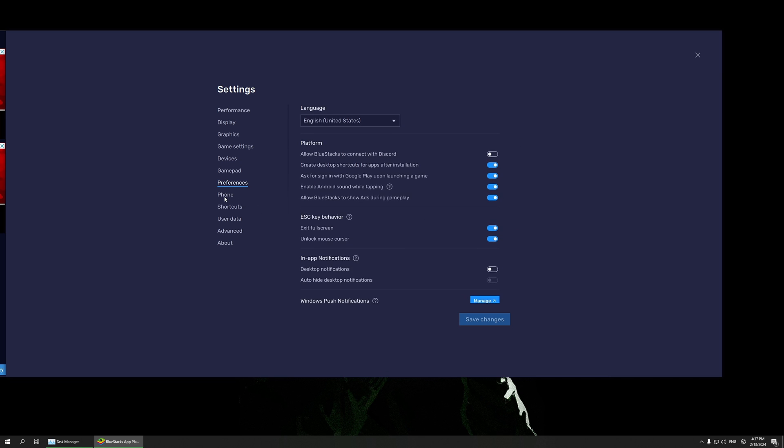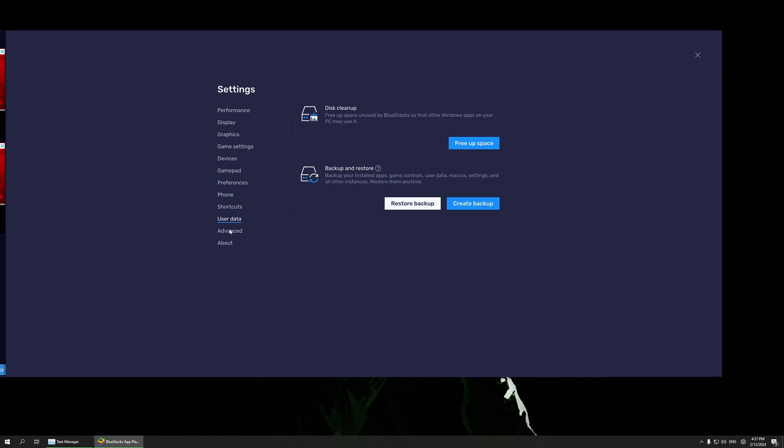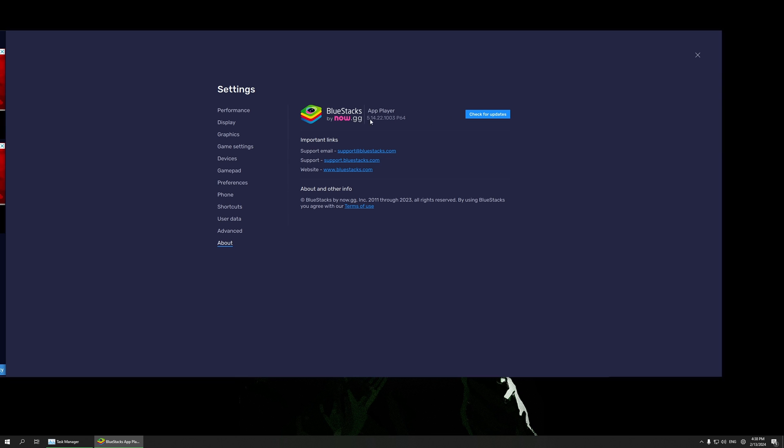Game settings don't really matter for performance. If your BlueStacks is lagging or you want to clear disk data, you can click 'Free Up Space' and click Continue — it will clean up stuff for you. Under Advanced, you can check your BlueStacks version. Mine is 5.14, which is Pi64. Pi64 is what you need.